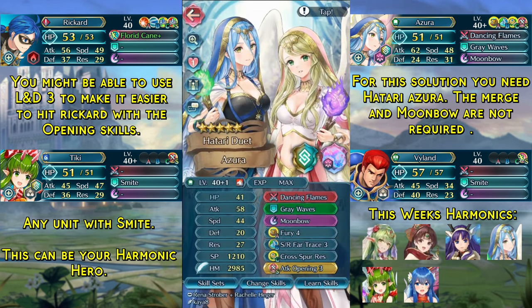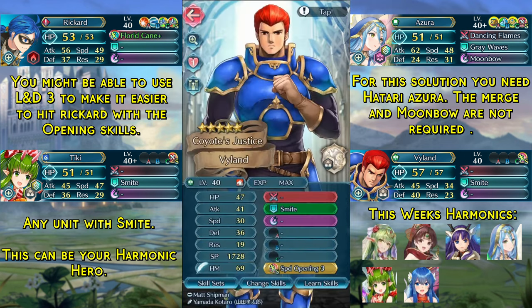In the third slot we have Hatari Azura with her base kit and the Attack Opening 3 seal. In the last slot we have any unit with Smite and the Speed Opening 3 seal — this can also be a harmonic hero.